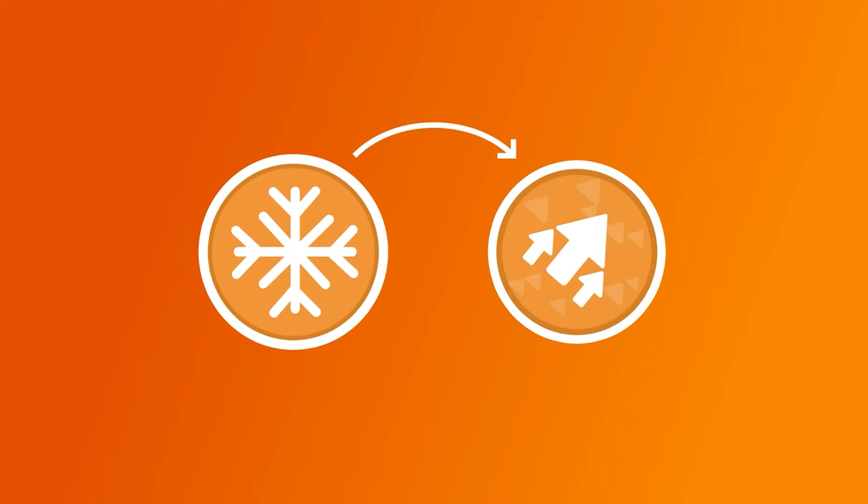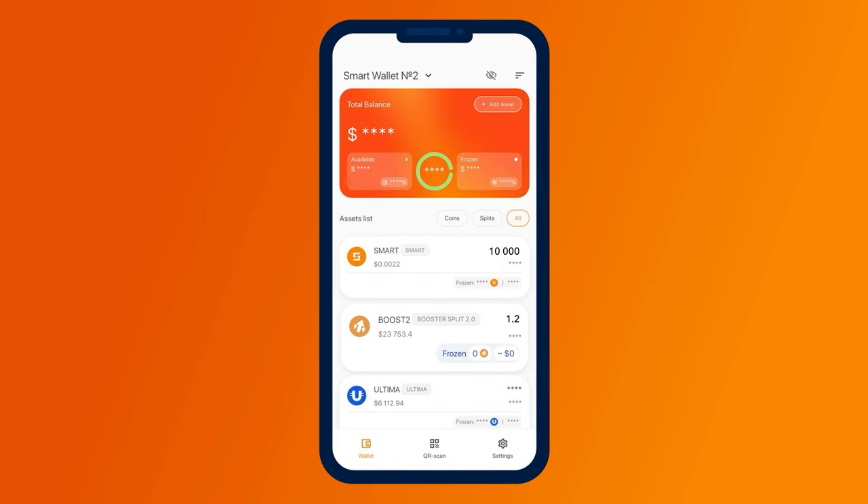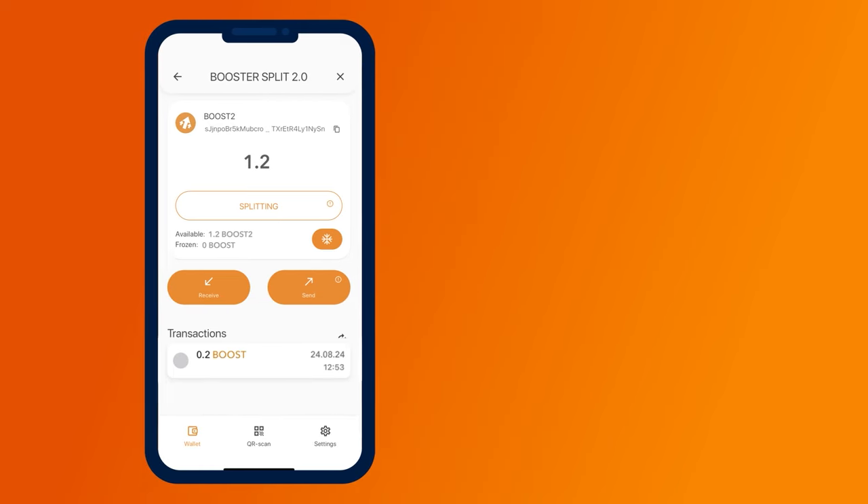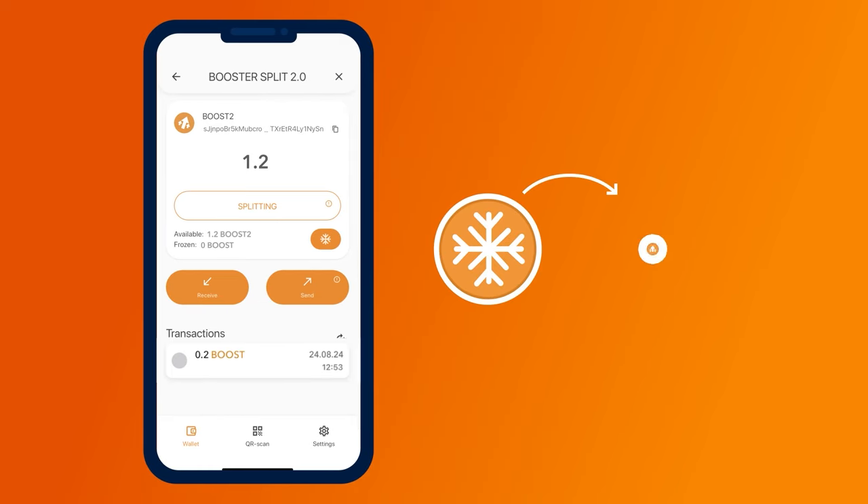Two tokens in the Booster Pool 2.0. Splitting is the process of freezing Booster Split 2.0 tokens in Smart Wallet and receiving daily rewards for frozen tokens from the liquidity pool. The first step before starting splitting is to freeze your Booster Split 2.0 tokens. Select the Booster Split 2.0 Boost 2 token in your wallet. A screen with detailed information about your balance and transaction history will open. To participate in splitting, you must first freeze the Boost 2 tokens.